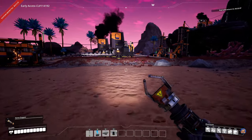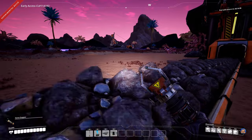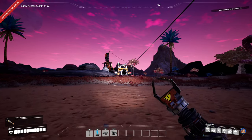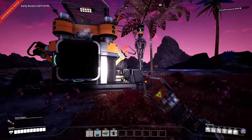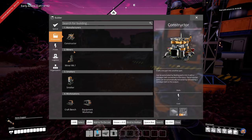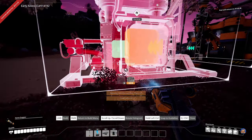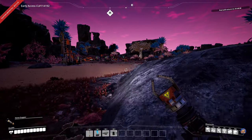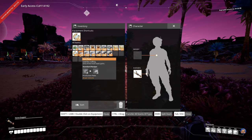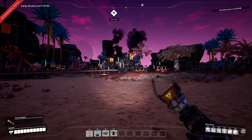We need more concrete for the foundations, not that we're going to be able to build many yet anyway. Now that I can do splitters, I can set up another concrete constructor over here — that should help a bit. Need to check the power though. We have 100 megawatt capacity, so let's make another constructor here. I'm missing iron plates — that's inconvenient. I think I mean that I'm lacking reinforced iron plates, which is a completely different thing. I'm going to have to go make them, which will require hand-crafting.